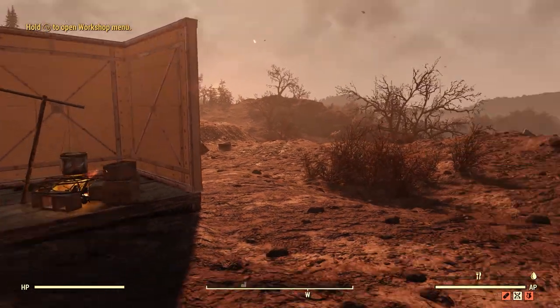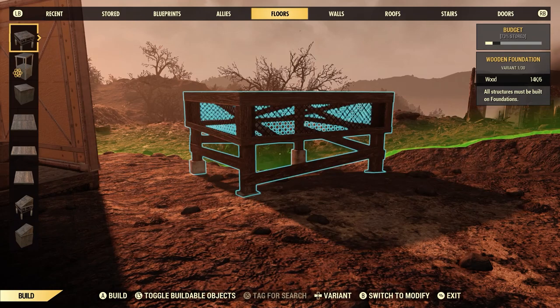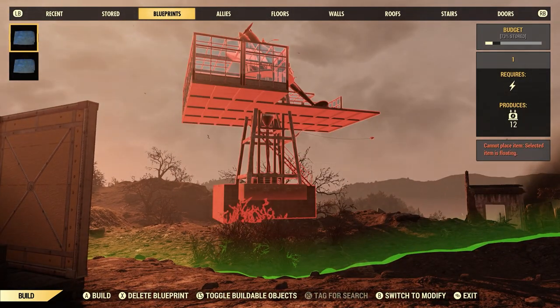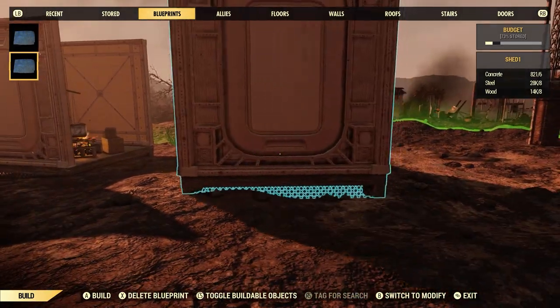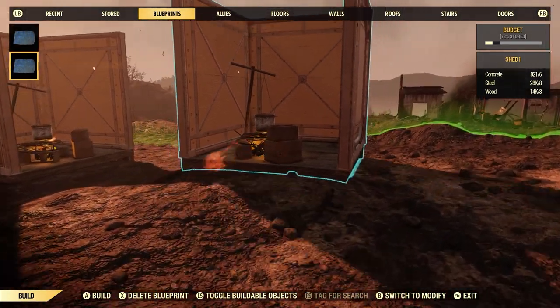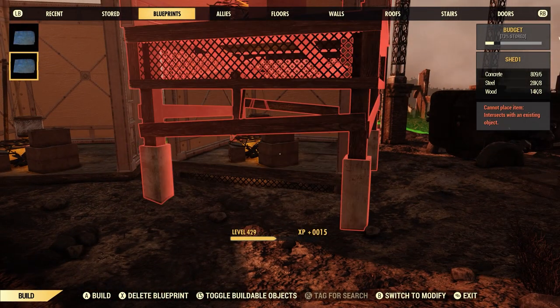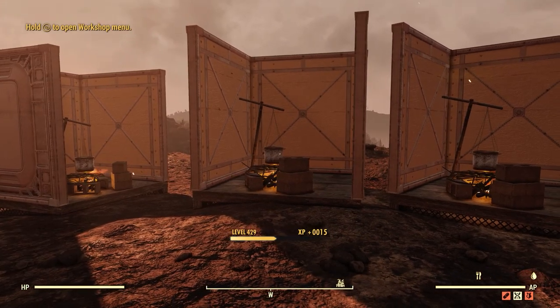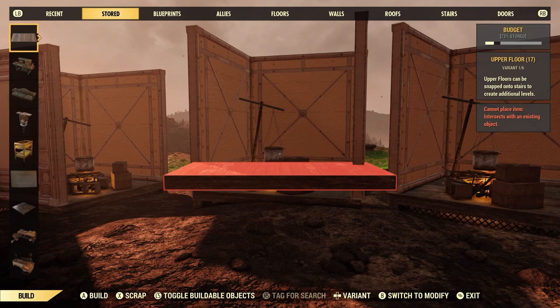So we have something we really like but we want to make multiples of it — say you made a really nice vending machine area. There's our main blueprint, and there's our little shed. We can go ahead and drop it — it loves to do it with these smaller sections. Now we have three identical ones. Say you had different booths for vending, you can do it like this too.